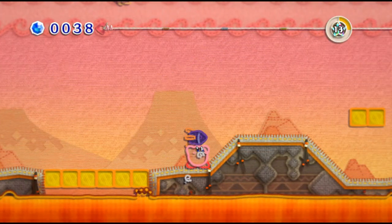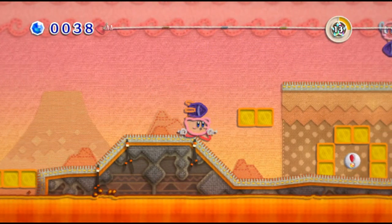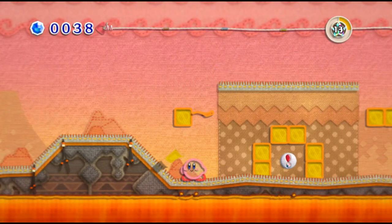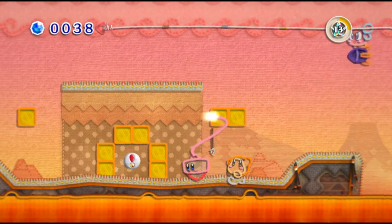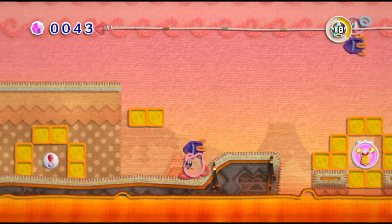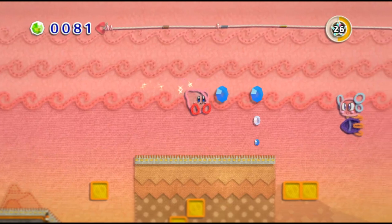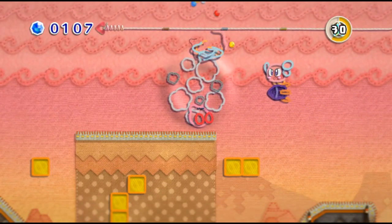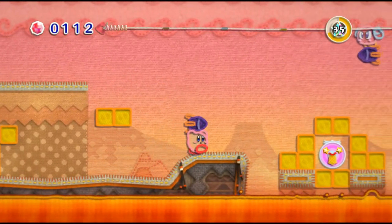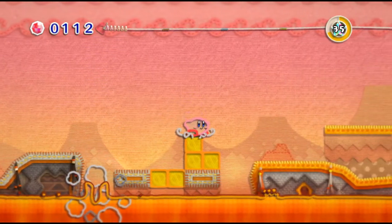The Bronto Berts here are a little bit of a pain in the neck — they kind of try to drop little bombs on you. But the bombs are incredibly useful, so they're really making me think the Bronto Berts are not actually that bad. I do love the background for this — it's sort of a pinky sky with pink smoke going on.